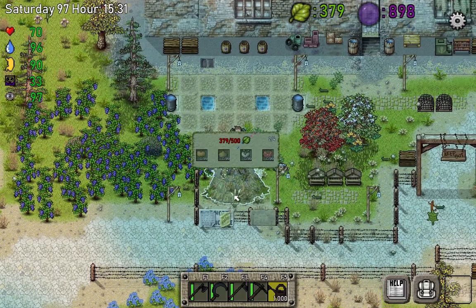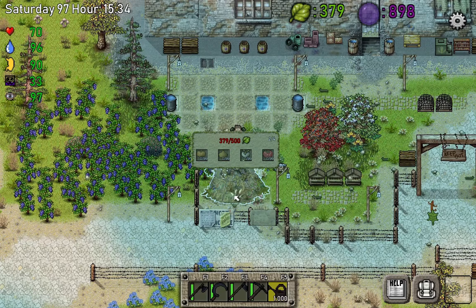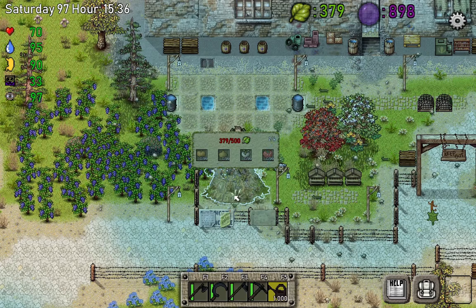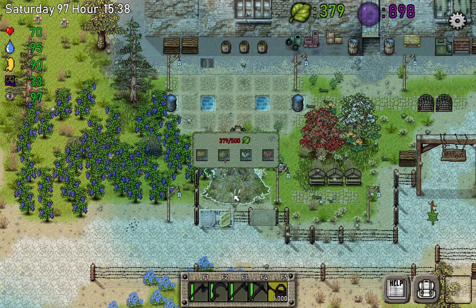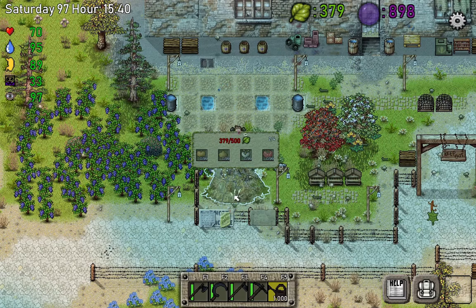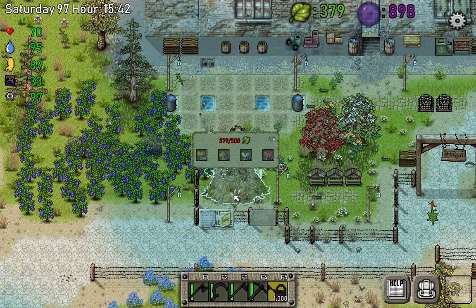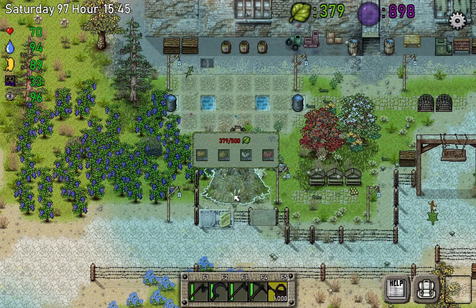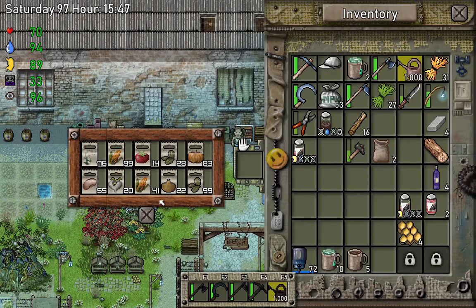All right, what does tier three require? There's the green point factor — right now we have 379 points, and we need 500, so we need another 121 extra points. We also need 99 pumpkins, 99 onions, 99 turnips, and 99 tomatoes. We have to plant all of these because we need the seeds — we have onions, pumpkins, turnips, and tomatoes.